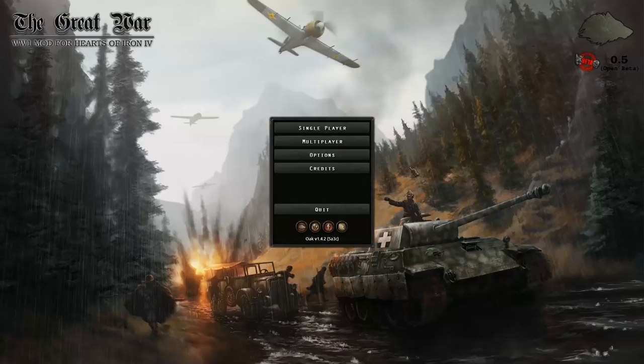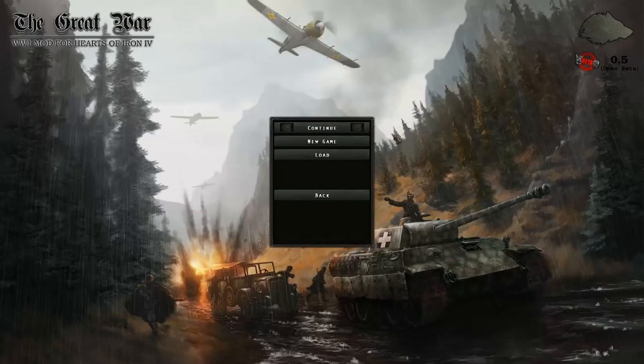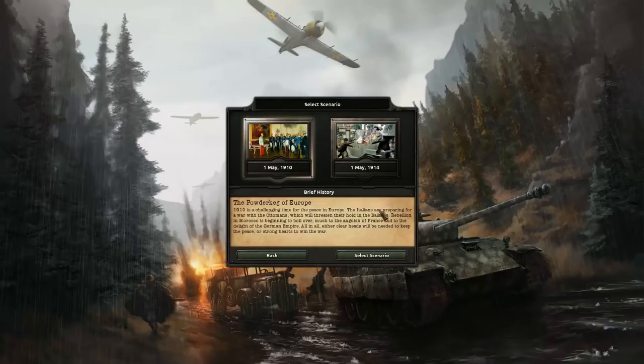Hello guys and welcome to my new let's play of Hearts of Iron 4: The Great War mod as the Netherlands. I am back in World War One as the greatest nation in Europe, the Netherlands, and once again I shall recreate the evil Dutch Empire. I hope some people get that reference. I'm going to play as the Netherlands, join the Central Powers, and maybe afterwards once we defeat the Allies, set up my own faction.